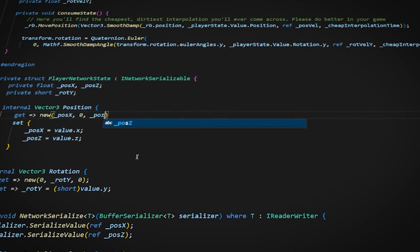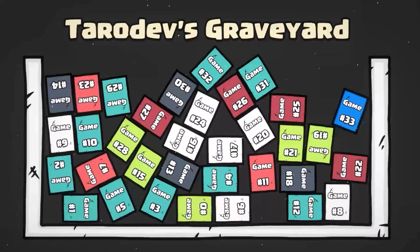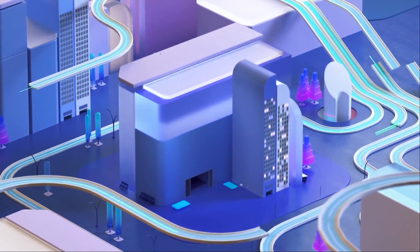Multiplayer development has always been notoriously difficult — so much so that you're almost guaranteed to throw your game into the project graveyard, along with your other 32 abandoned projects. But UGS has now made it so easy that it's basically all taken care of, so you can focus on the core mechanics of your game.